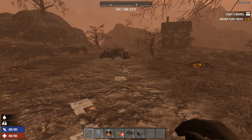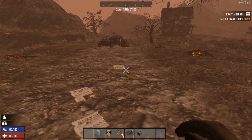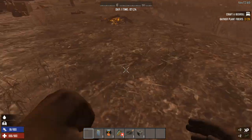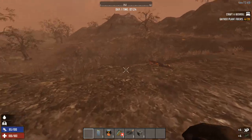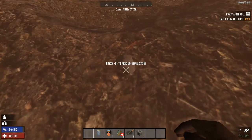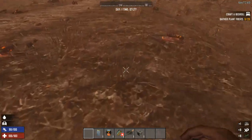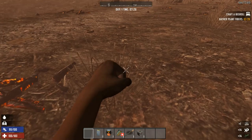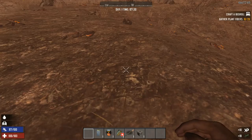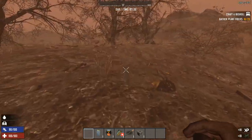You're gonna go from knowing nothing to being awesome. So without further ado, let's get started. The first thing you want to do — you'll notice on the right hand side there is a quest. It says gather plant fibers, craft a bedroll. The first thing you want to do when you get into Seven Days to Die is finish all the quests. Just do it. So that's gonna start us out by gathering plant fibers, then we're gonna make a bedroll.